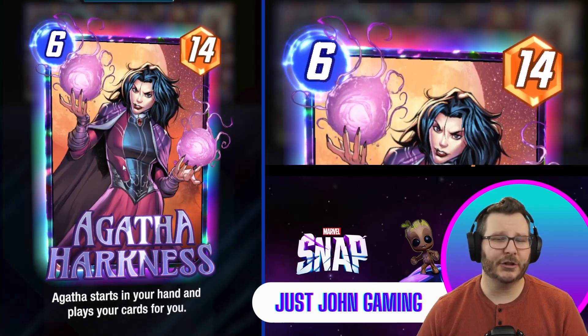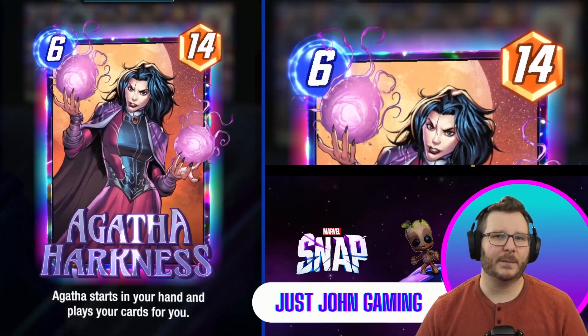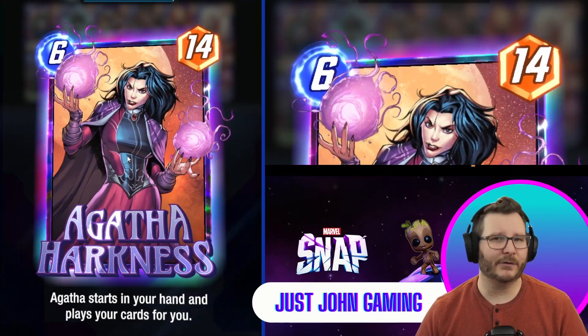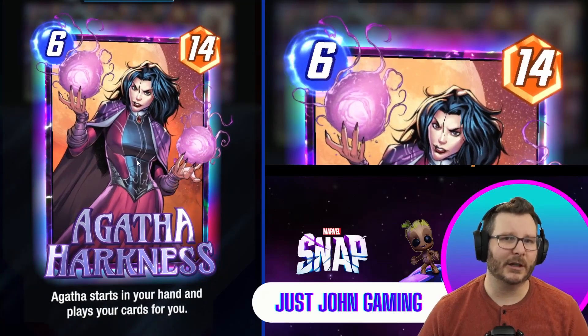Her ability is that she starts in your opening hand and plays your cards for you. First, she starts in your opening hand as a fourth card and does not replace one of your three starting cards. That means Agatha actually is playing from an 11-card deck.